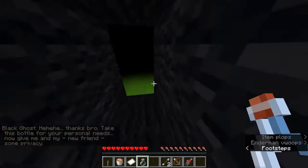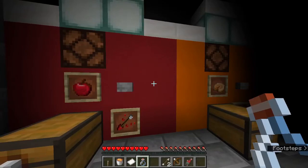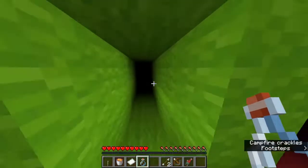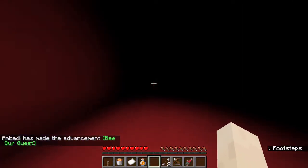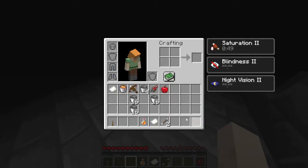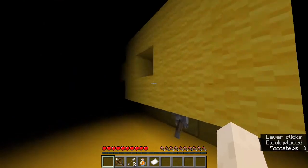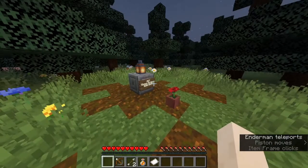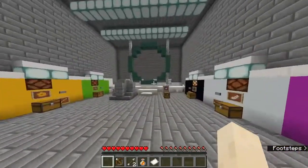'Thanks bro, take this bottle for your personal needs. Now give me and my new friend some privacy.' Red was the first dimension — the honey thing was in the green area. We found it — and boom, 'Be on your quest.' We got the red item! We still need shears — 8901, that's for the white area. We also got a lever. Let's place the lever so we can finish all the arrows. Top right. Done!